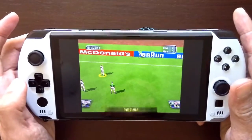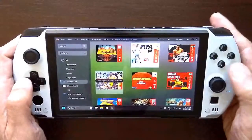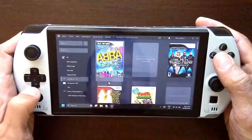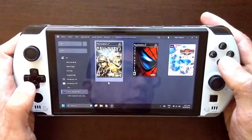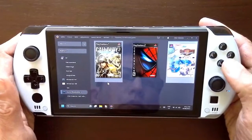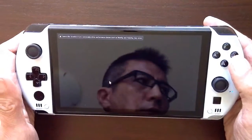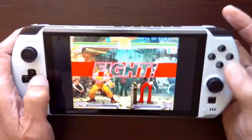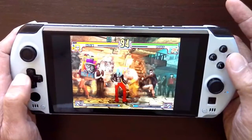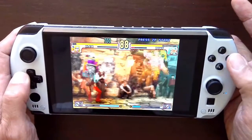The good thing about KeySticks is I can make it switch to the emulator automatically. Now I want to go to another emulator — let's say Sony PlayStation 2. I'll use the tab key to go there and run it. You can see I can control the gamepad mode — now I'm automatically in gamepad mode.